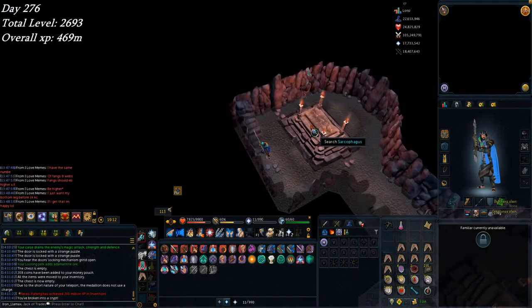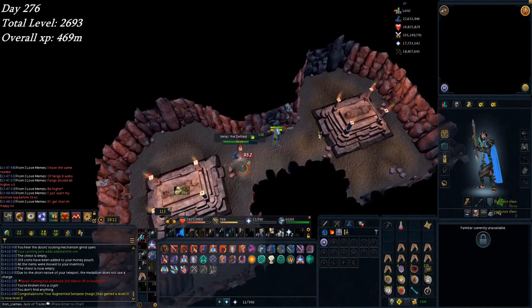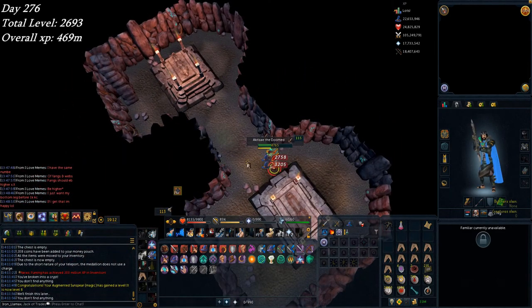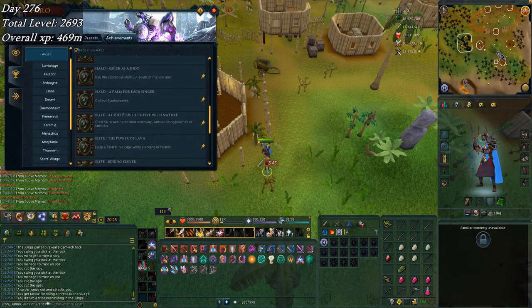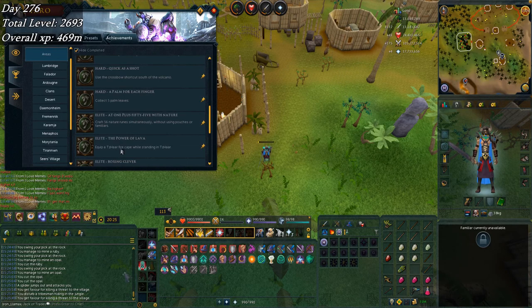Starting today off with some Barrows, doing this for about 40 minutes. Don't know how many KC I'm up to, probably like 15 or so. I just got my first drop, that being a Karil's Crossbow, which I believe I already have in the bank. I'm doing this for the 'I Brought Your Stuff Back' achievement for the Morytania Diaries, so I've got quite a few more KC to go through. And to think of all the work I had done to try and avoid getting another fire cape when apparently I never equipped it into Tokkul-Zo. I need that for the Elite Diary, so I guess I have to kill Jad again.